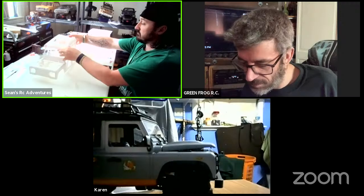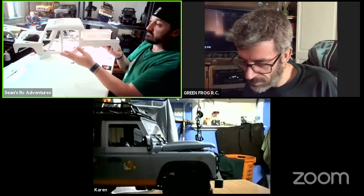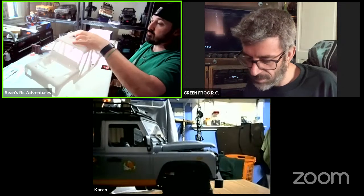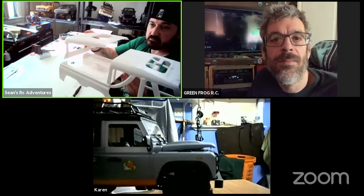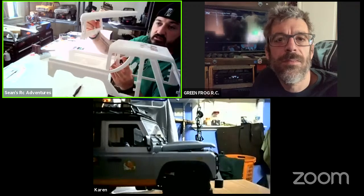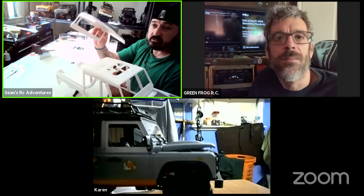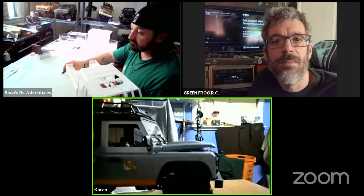So that's the top - that'll be the tab that goes on over like that. You can also buy, if you don't want the open back, a separate piece to make it a full back - a full closed top. The truck body comes like this, and then you have this cap that goes on. The same for my D110 - I can buy a shorter one and make it an open back as well if I want. So you can buy the different options. That open back looks cool, though. I like that.